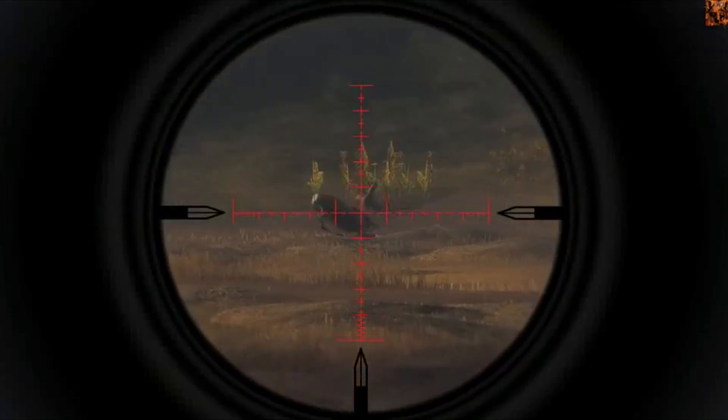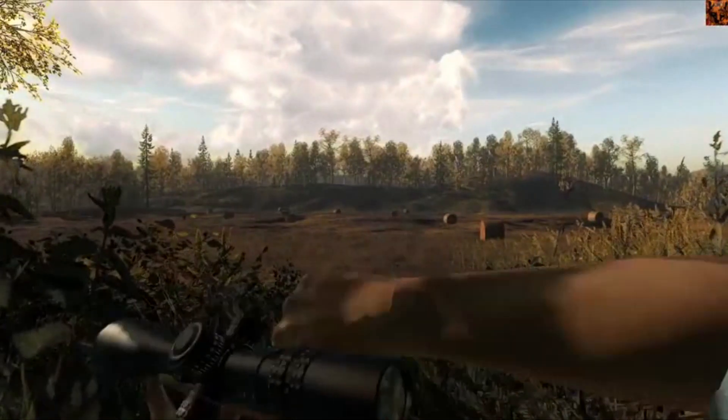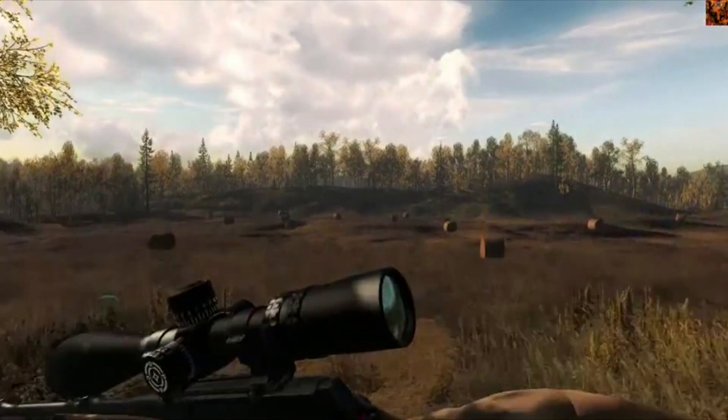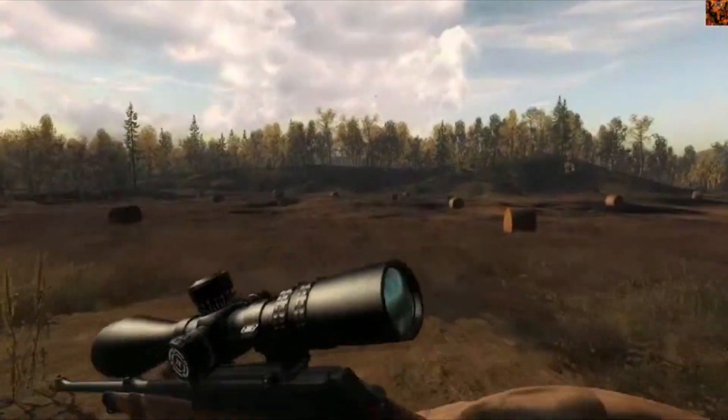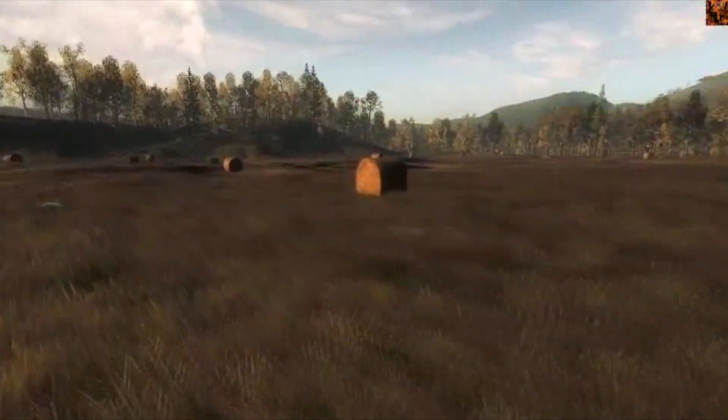And here we go. Take it out with the 7x64 rifle. Dropped it nice and clean. It's pretty overkill for roe deer, but either way, down it goes. Let's run over and collect it.